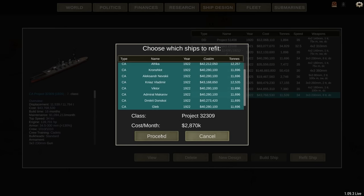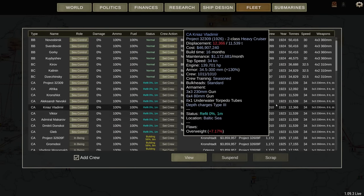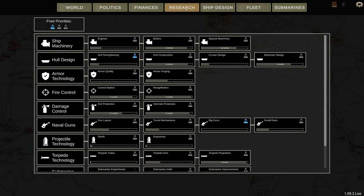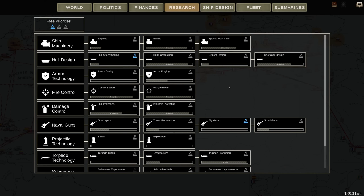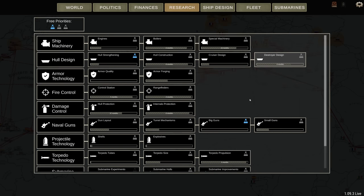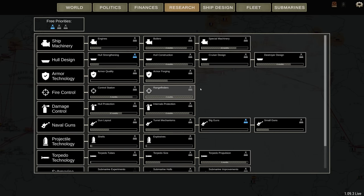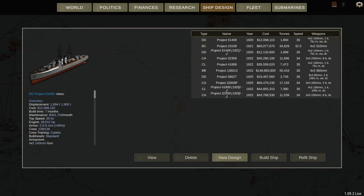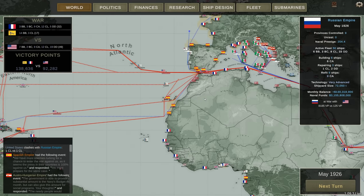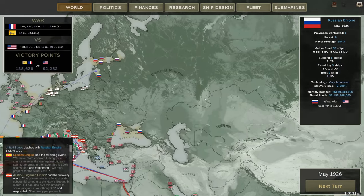We're rolling in money at the moment, so yeah — one month, we'll get all of those cruisers refitted. Range finders — Stereoscopic 5, so we're probably about a year away from getting radar. I'm going to end the turn and see if we get any more action.